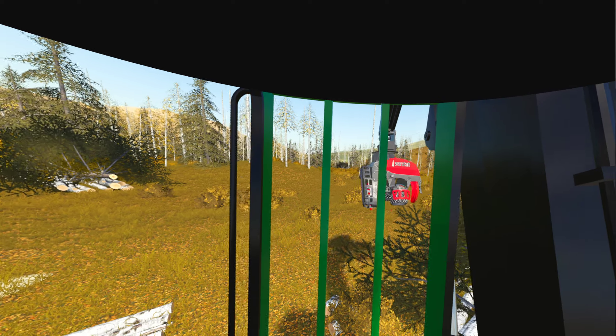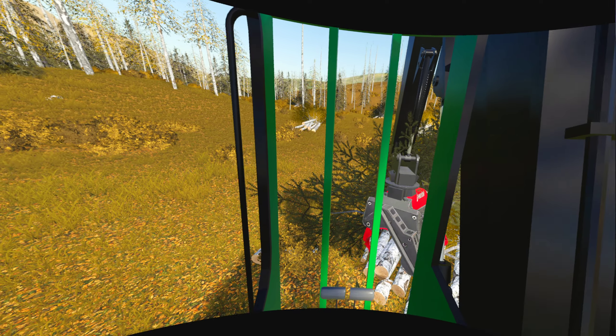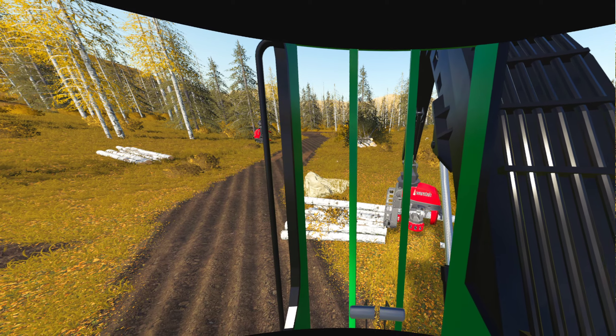Now I can look over in the distance and actually see clarity. I can see really far without any problem. In the other headsets, I could maybe see just past the processor head, maybe that bush, and then everything else would just be solid pixelization. Now I can see all the way up to the top of that hill — it looks very legible, it's clear, and I can read text. It's wild. Absolutely wild.